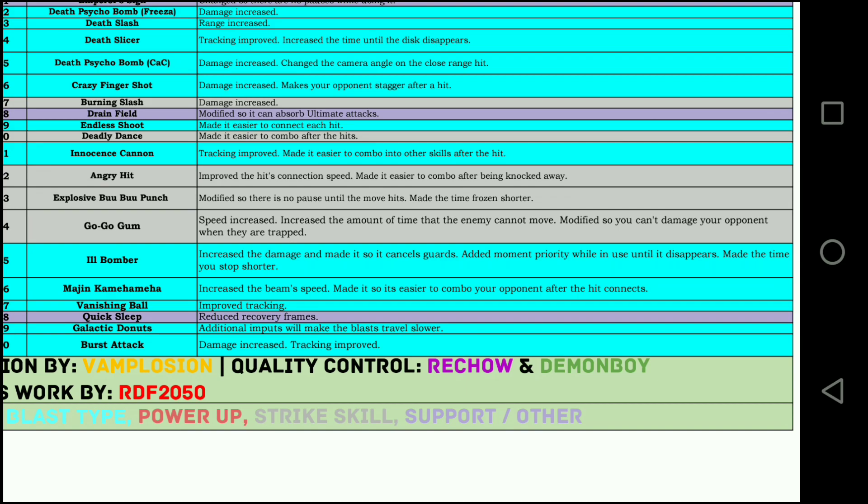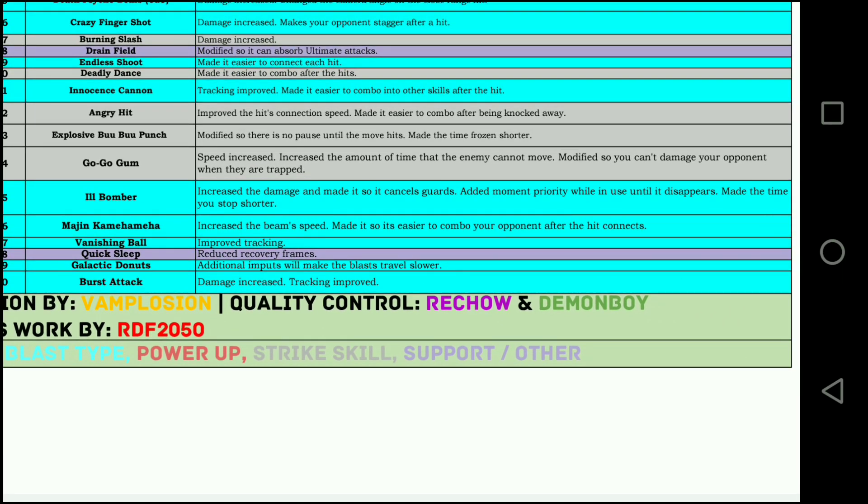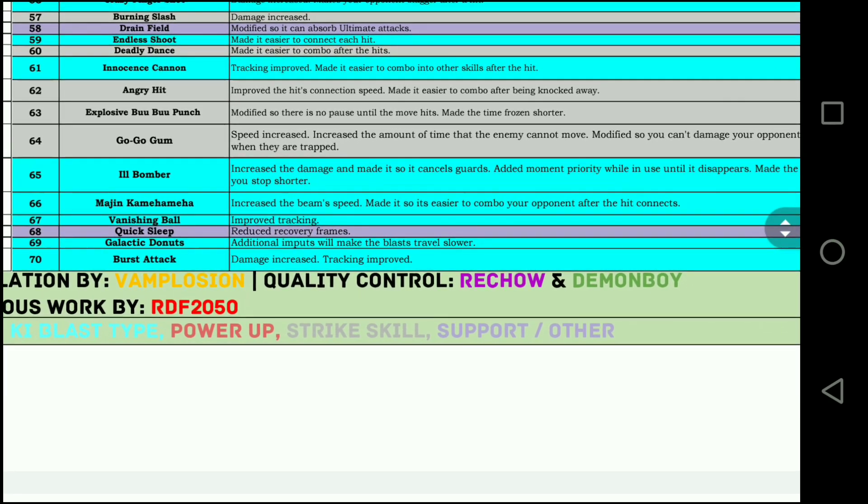Quick Sleep — reduced recovery frames, which means after you use the move you're gonna have a little bit more time to react. Galactic Donuts — additional inputs will make the blast travel slower. This is great, because there's players that just spam galactic donuts to destroy you, and this will help deal with that. Burst Attack — damage increased, tracking improved. That's great because it had no tracking to begin with; now it might actually be a viable move.